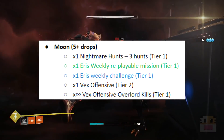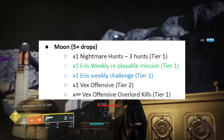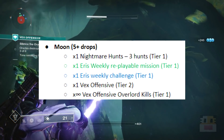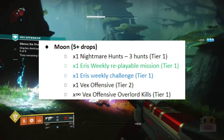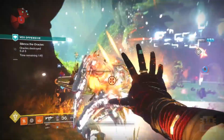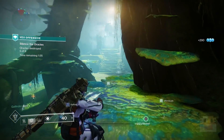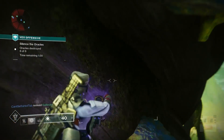On the Moon we have five-plus drops. First, Nightmare Hunts — do three hunts for a Tier 1 drop. Eris has a weekly replayable mission bounty: get the bounty, replay the mission, and claim it for the power. Eris's vendor challenge is the weekly challenge for her. On the Moon's director, the Vex Offensive involves killing Vex for rewards. Also, killing Vex Offensive overlords in the patrol area — gate lords from the warp gates, specifically a Hydra with yellow health called an Overlord — appears to drop powerful gear, though I'm uncertain if it's truly infinite.